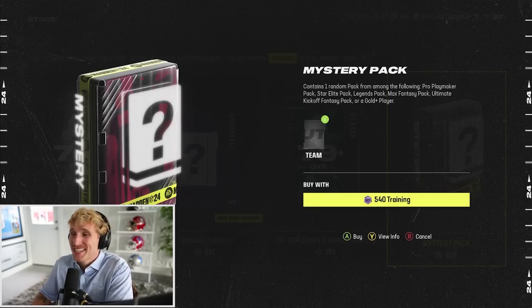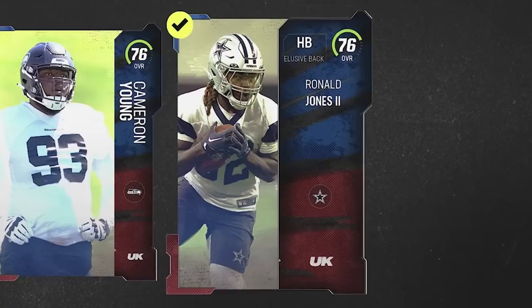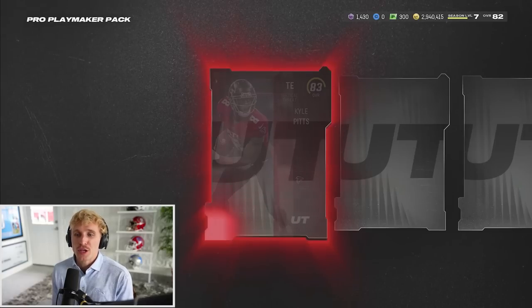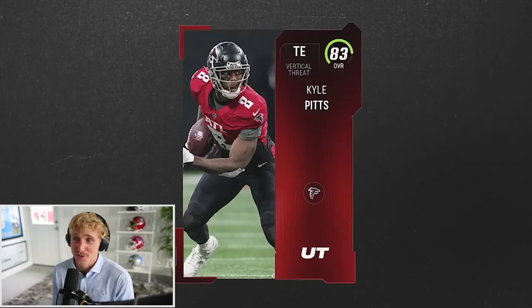I'm actually gonna do the mystery pack because it can have legends packs, and if I can get even more legends out of this, that would be awesome. It gives us an ultimate kickoff pack - they are a fantasy pack. We have Jerry Tillery, John Gaines - I'll take Tillery. Cam Young and Rojo, and then the final round a whole lot of nothing. If I accumulate enough legend players, I can complete the set for Charles Woodson. I don't think Ray Lewis has a set since he's limited. We just got 83 Kyle Pitts - he'll start over Shannon Sharp. And we got 216 training along with that.